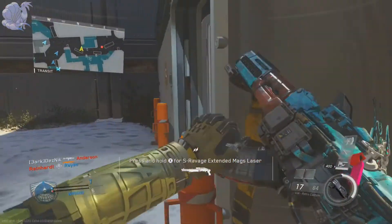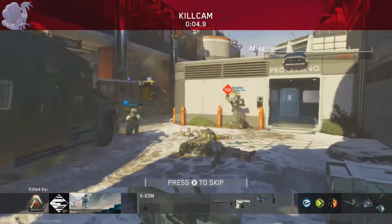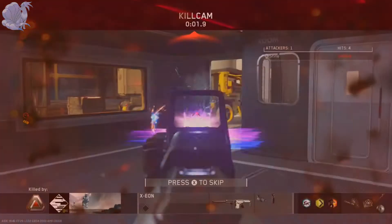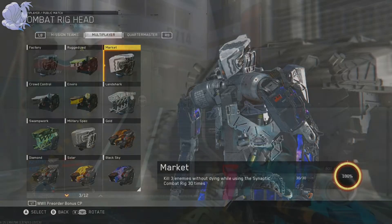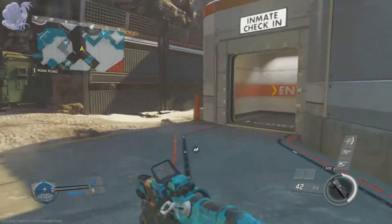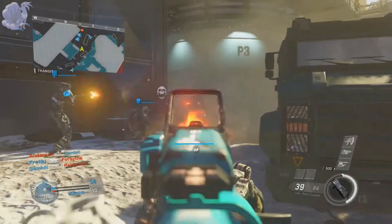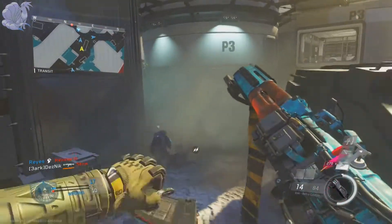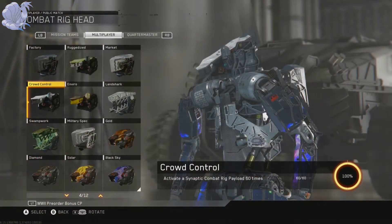The tips I'm giving you should make these a breeze — easier than without my tips and tricks. First off, the head pieces. The first head is Ruggedized — you have to kill 400 enemies while using the Synaptic Rig, which is self-explanatory. Next is Market — kill three enemies without dying while using the Synaptic Combat Rig 30 times. If you have trouble surviving and getting a three-killstreak, use stealth perks like Blind Eye, Ghost, Cold-Blooded, and Dead Silence. Camping can help too, but only because you're aiming to finish the rig.